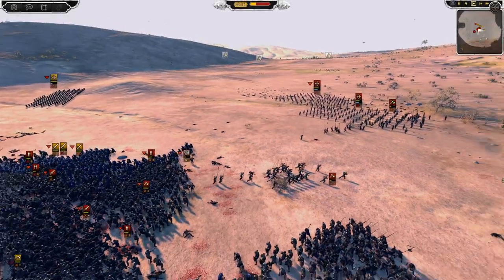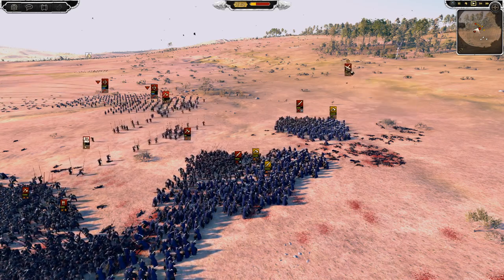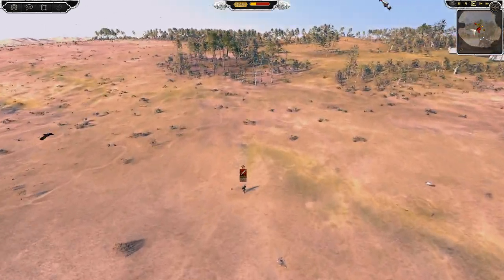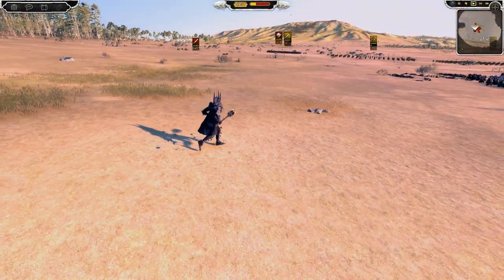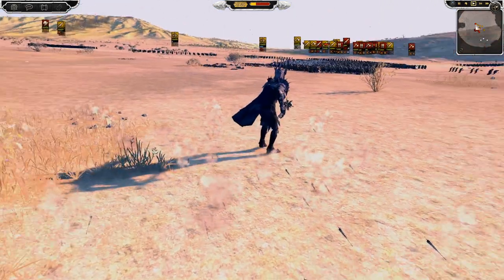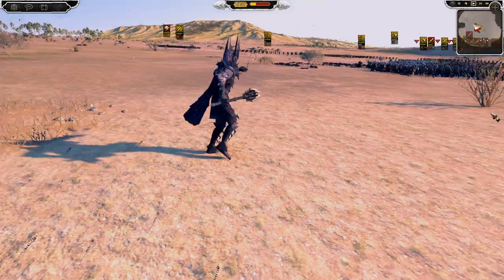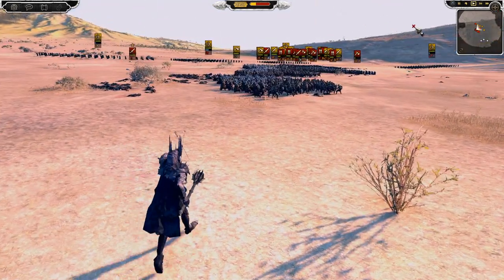Has Sauron joined the battle yet? He's making a move — he keeps thinking he's going to attack, then thinking better of it. Look at him, he's not quite sure. He's getting focused down by archers now, taking a few arrows to his face — got them in his hand, that can't be nice. But he is the Dark Lord, he can probably take a couple of arrows without worrying.